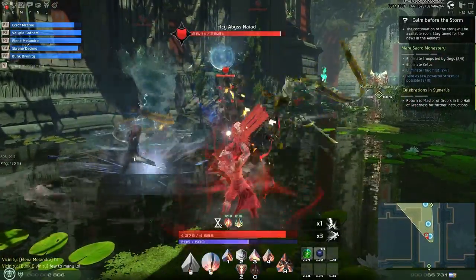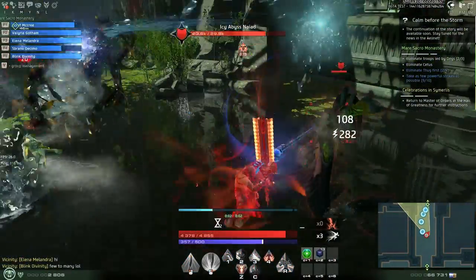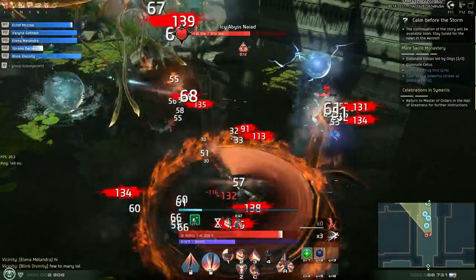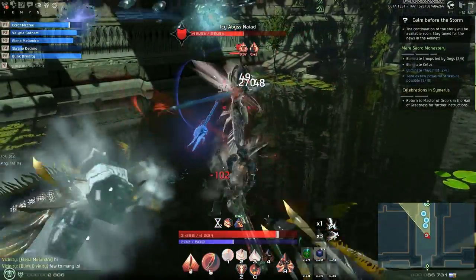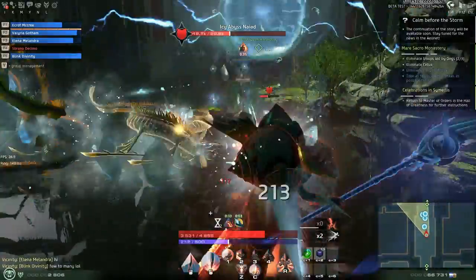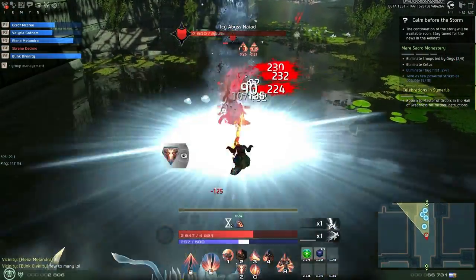It's pretty important as DPS that you're careful not to pull aggro. I haven't played the tank class yet, so this could be a side effect of bad tanks who can't taunt. I don't know what the Paladin has access to in terms of tanking capabilities, or if taunts are even an option. Also very important: these Ice Abyss Nyads need to die.